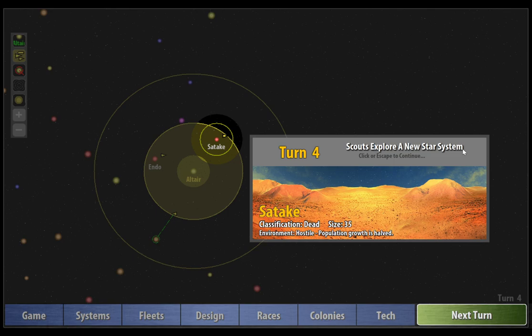We've got a dialogue here telling us that our scouts have explored a new star system called Satake. As you explore each new system, the star map will be updated with a name generated by your faction. Each of the different alien races has their own naming system, and they're all completely different. If an alien race then comes and takes one, they will replace the name with their own. This planet is a dead planet, size 35, and it's a hostile environment, which means we can't colonize that yet.